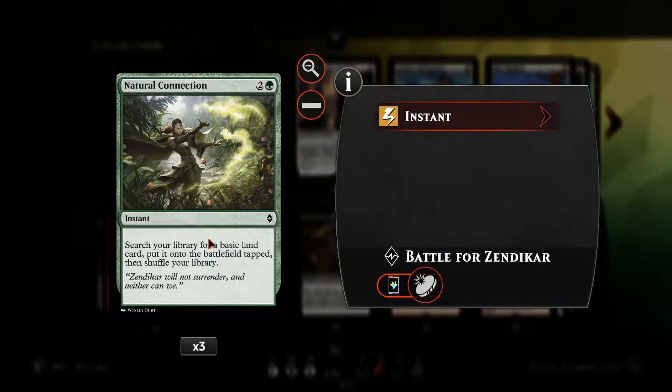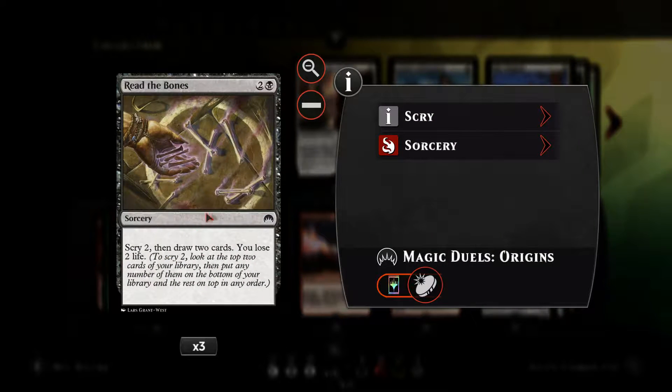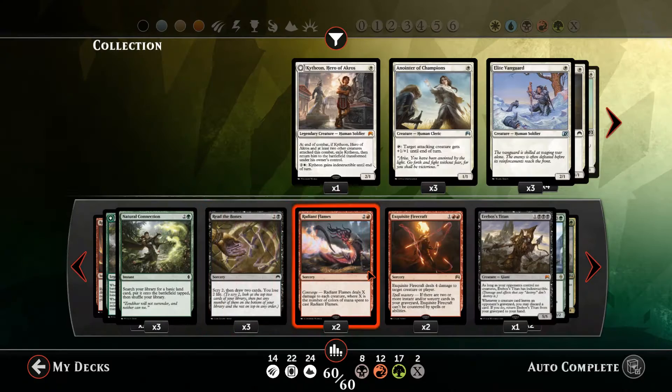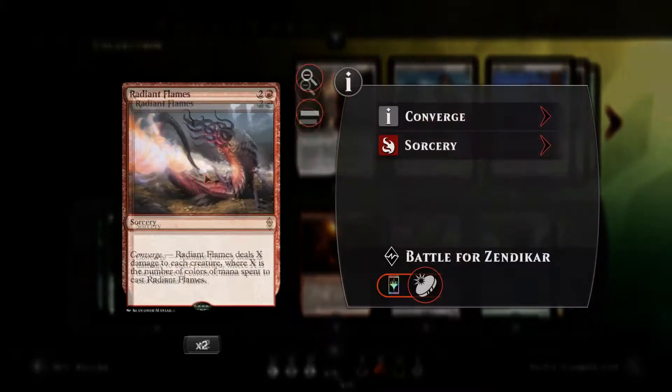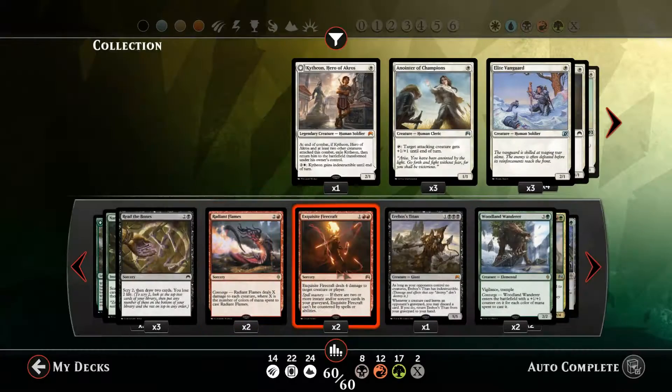Got Natural Connection — I've got this rather than Nissa's Pilgrimage because it allows us to mana-fix the red and the black mana in the deck rather than just green. Read the Bones is an awesome card — it allows us to scry two and then draw two cards, so it's a really powerful draw mechanic. We've got Radiant Flames as our first pure sweeper — it does X damage where X is the number of colours of mana spent to cast it, usually three in this deck as we're playing a three-colour deck. Pretty good for wiping away Thopters, Elves, and small creatures.